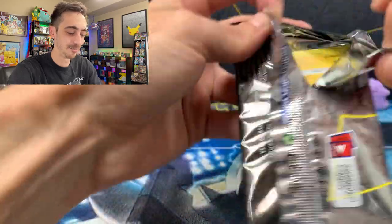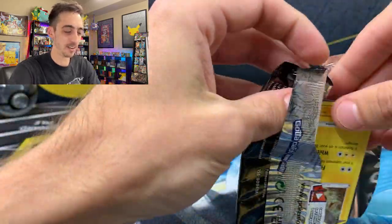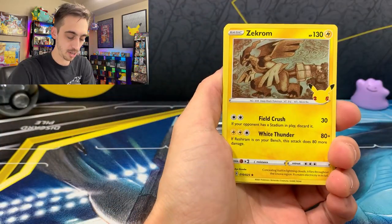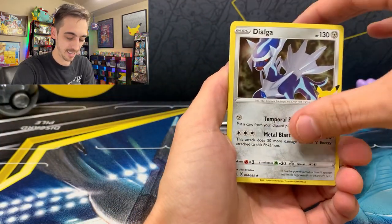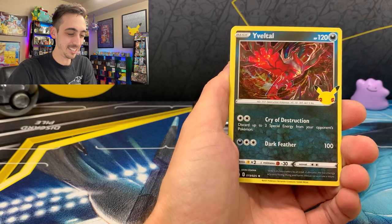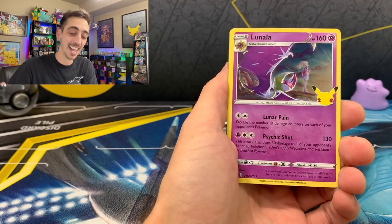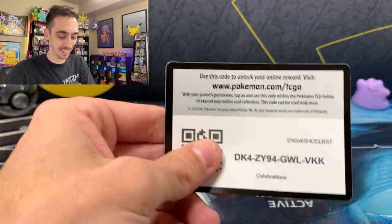Getting a little better at opening these — I don't feel like I'm bending the cards as much. Next pack: Zekrom, Dialga, Yveltal — very sweet — and Lunala. Needed to add that one to the binder. Code card for you. Very curious how far we'll get completion-wise at the end of this.